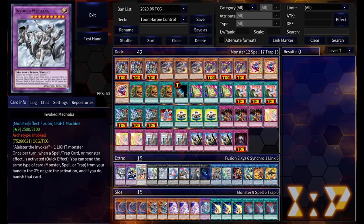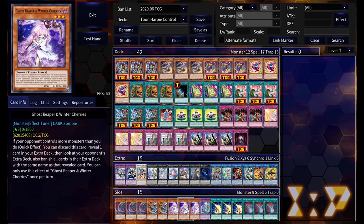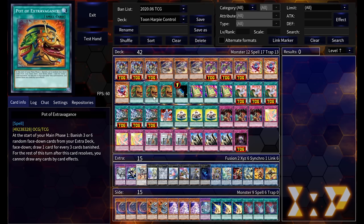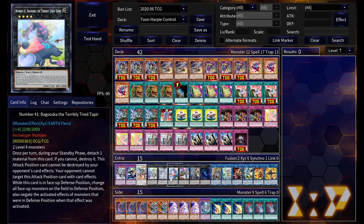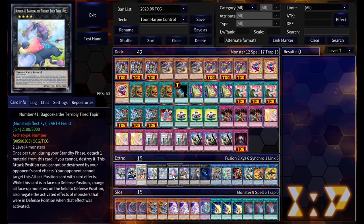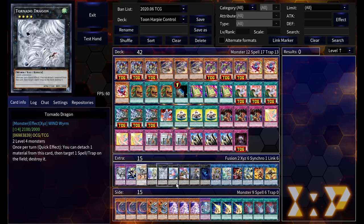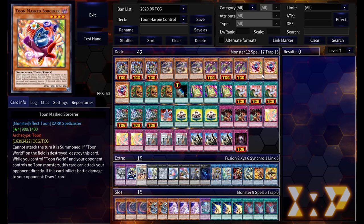Our first spell cards are Pot of Extravagance at two. In this deck it's basically Pot of Greed because our extra deck is mostly just Cherry targets, so most of it is expendable. If you're siding in Ghost Reaper and Winter Cherries there is a little anti-synergy, so be careful. That said, going game one all this stuff is expendable. I did throw in some Rank 4s you could potentially make, but this deck doesn't really do that too well and probably doesn't need to anyway.